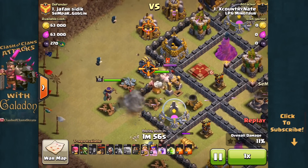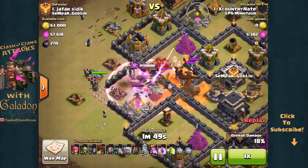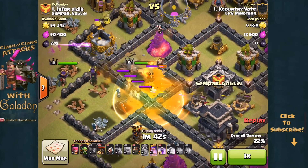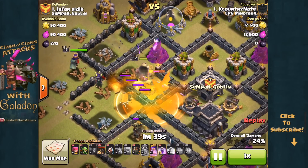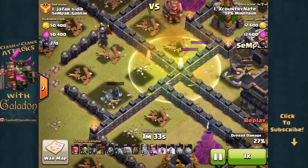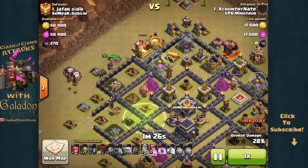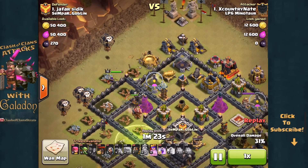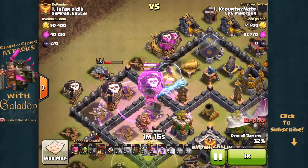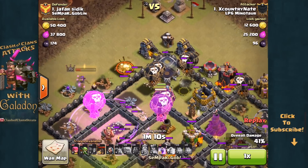The ground units and Wizards deal with the clan castle that comes out. There are the twin poison spells and a jump spell just in case. Sure enough, the Queen starts to go a little bit rogue — the Barbarian King has to go left to get down the first air defense, and somehow a Wizard gets the other air defense down without the Archer Queen's help. But even with a solitary Golem, Nate is going to have the Archer Queen up for the rest of the raid — a lot of that has to do with the grounded X-Bows, but also because he deployed from behind the Archer Queen, helping preserve her.